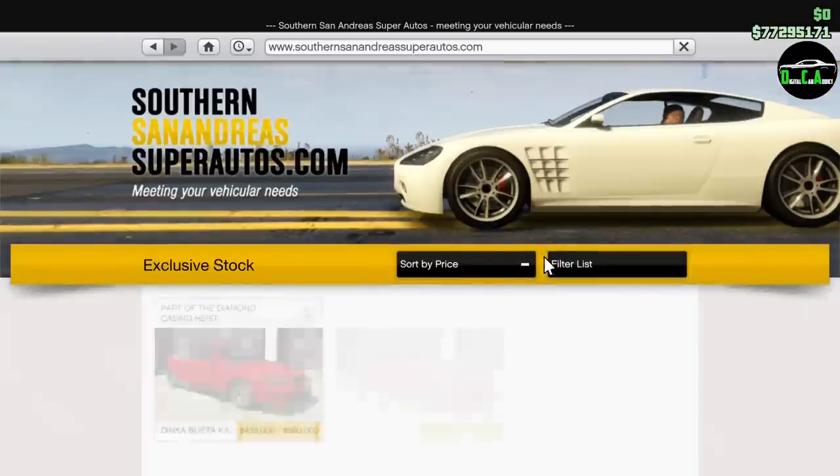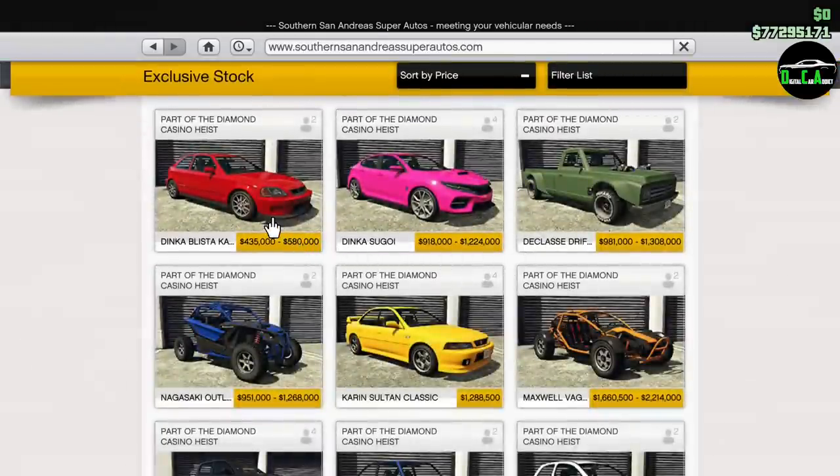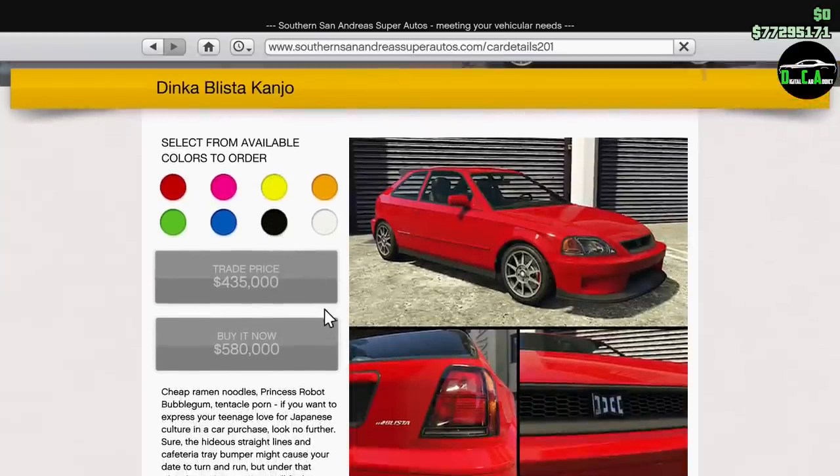What is up Karatex? Welcome to another video. This will be a customization of the brand new Dinka Blistikonjo in GTA Online. This car officially released today, February 20th, 2020, at about 4:30 a.m. Eastern Time.